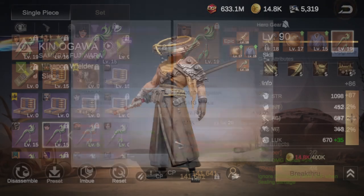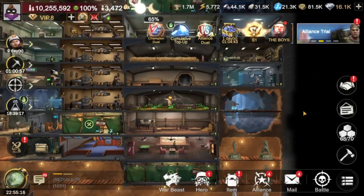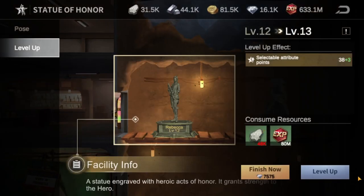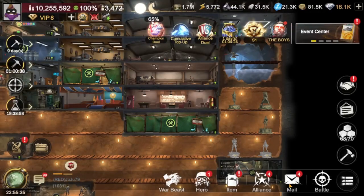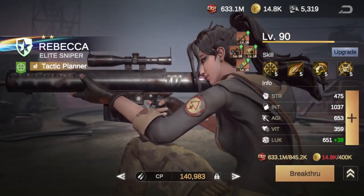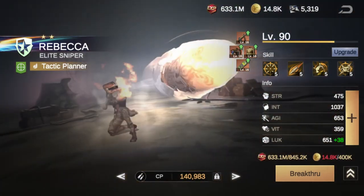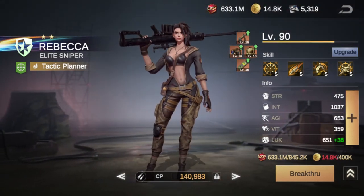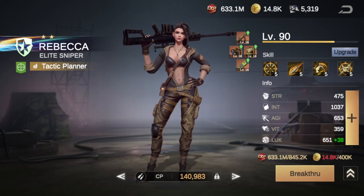Also, once your heroes hit level 80 you can start building statues for them. When you level these statues up it lets you put stats into your hero. As you can see with my Rebecca I've already been able to give her plus 38 to stats. You get to choose what stat you put those points into, and I've put 38 points into luck. Those 38 points probably let me push an extra five to ten levels in exploration just from having that statue.